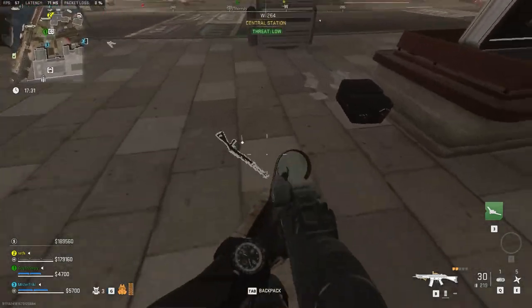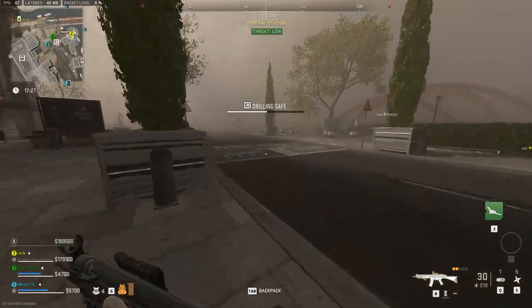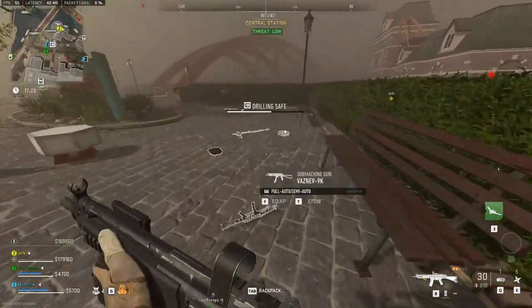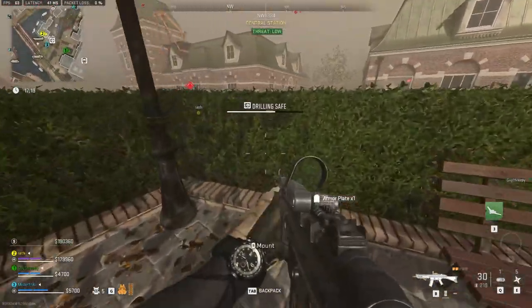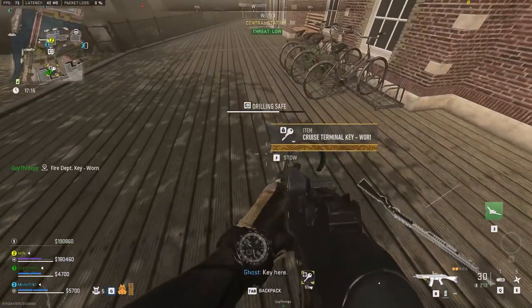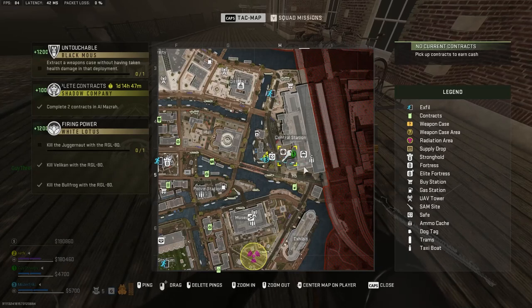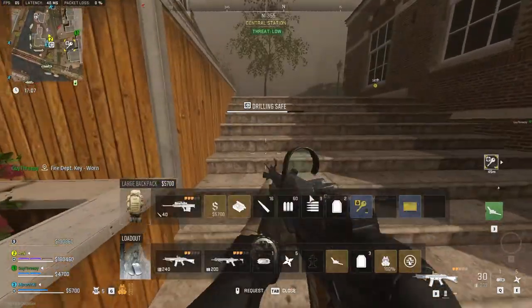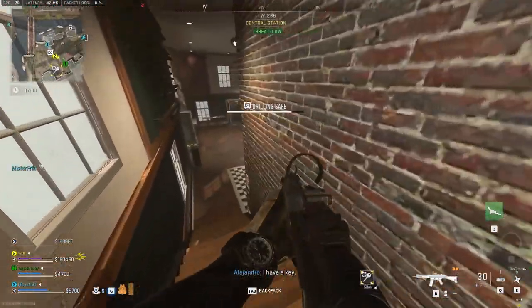Each map has a different barter for it so make sure you prepare accordingly. Once the necessary items are put inside a dumpster, starting from your next deployment you will have three armor plates instead of two. Just to clear any possible confusion, this refers to armor plates — the plates you put inside your armor vest. I saw a few people confused thinking they get a three-plate vest. That is not the case. Knowing the developers, you'll probably have to pay 30 bucks for that feature.